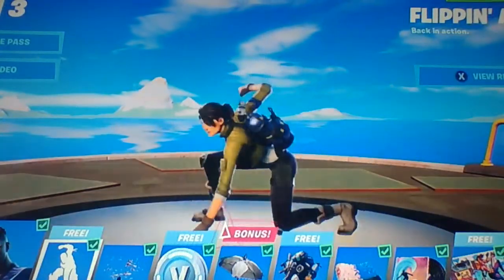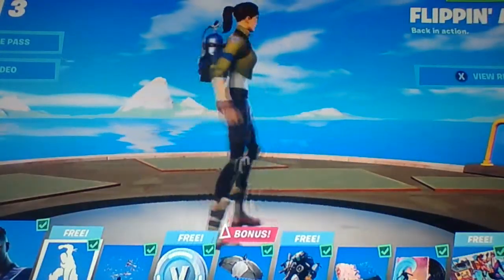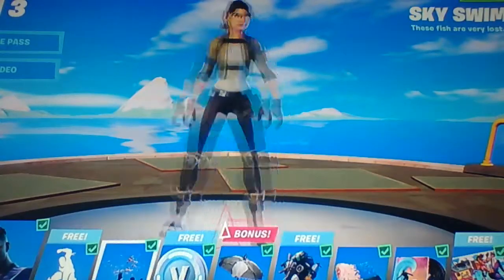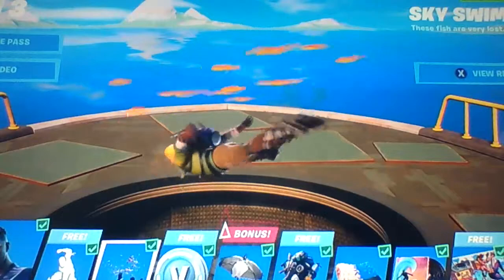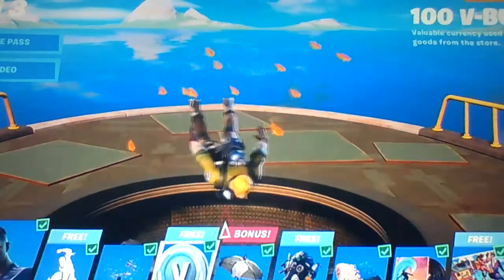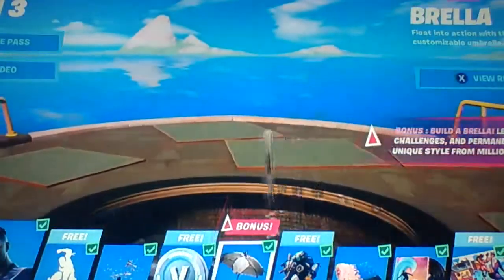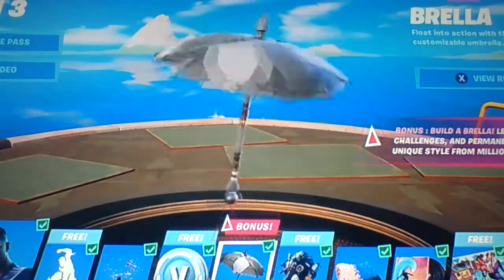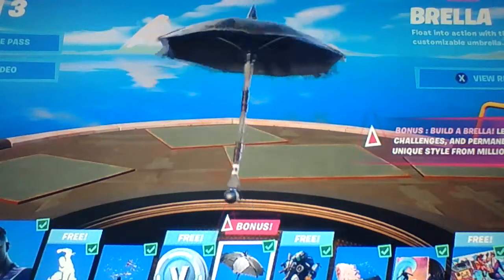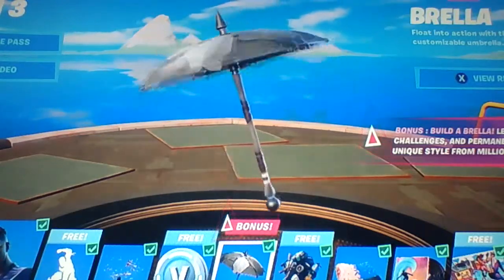Then we got this flipping away emote. It's very similar to another emote. Then we have this Trail Sky Swimmers - it's nice. Got some V-Bucks. And I think this is a very nice little bonus of the Battle Pass - they literally let you build your own umbrella.